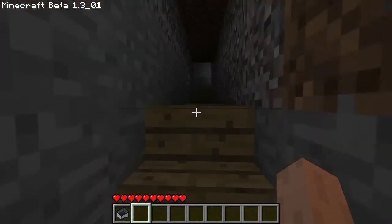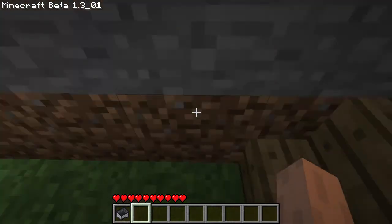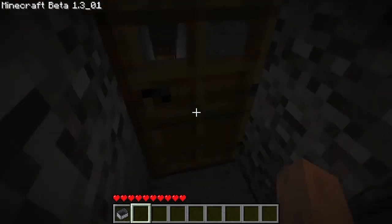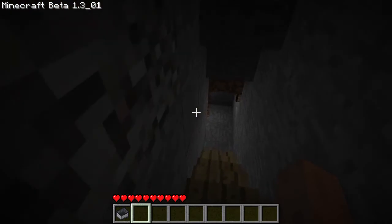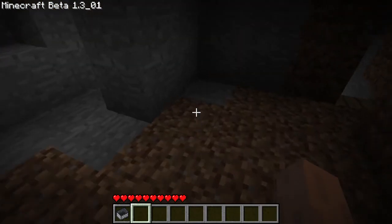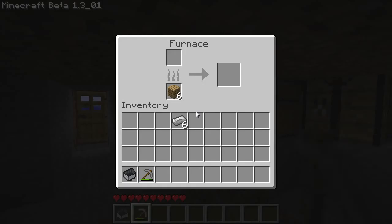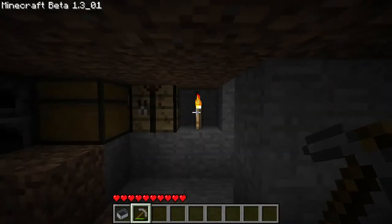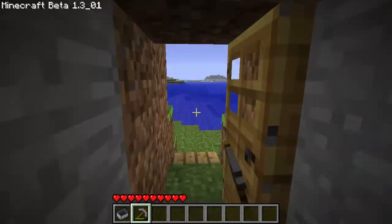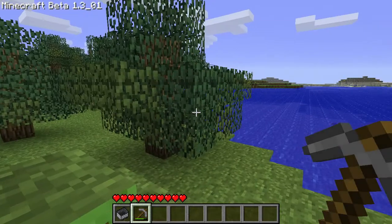Let's check out my first little house. I remember hiding in here with skeletons and stuff coming after me, and it was crazy. This is my little house — this is what I considered a decent home. Look at all this stuff I have. Let's grab a stone pickaxe just in case, and some wood. I had this little secret exit so I could come in that way and sneak out this way if mobs were bothering me.